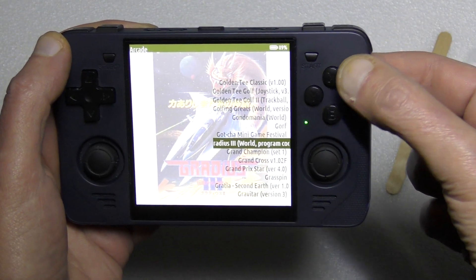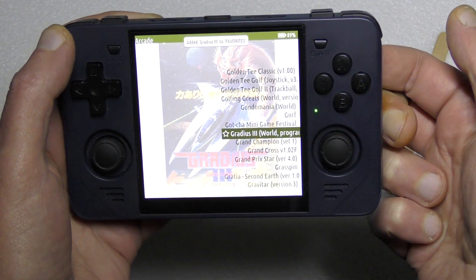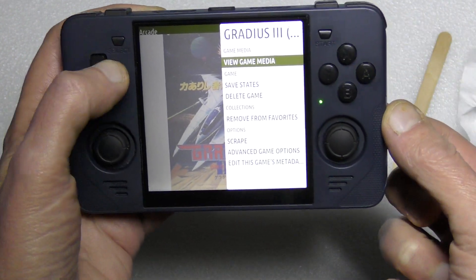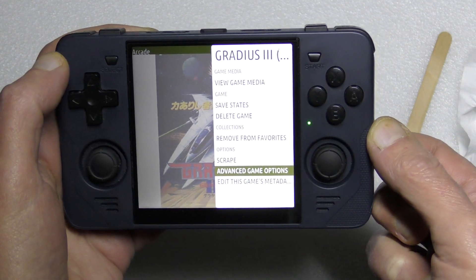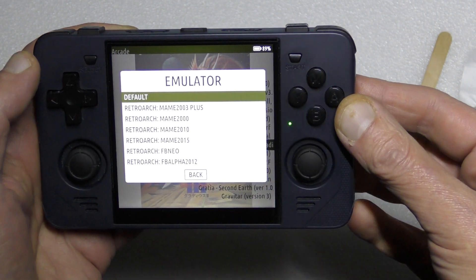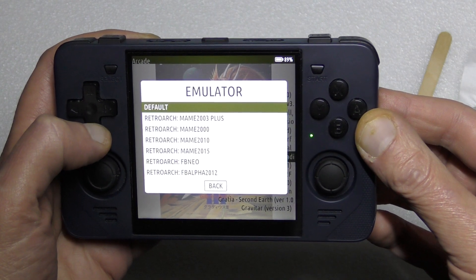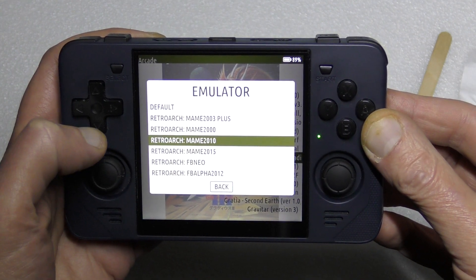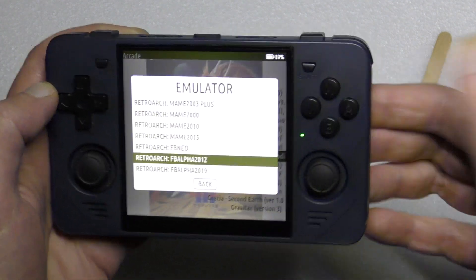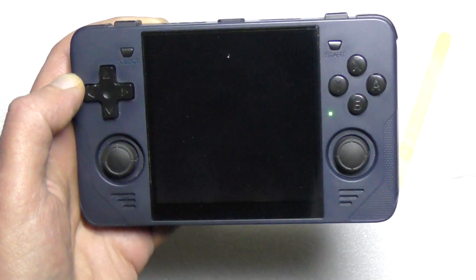Now if you long hold X that'll remove from favorites or add to favorites, but if you tap X it'll bring up that menu. Select the second from the bottom — Advanced Game Options — then Emulator. Press A to get to the list. If it won't run on the default, which is MAME 2003 Plus, most games will run on 2010. This particular game runs on 2012. Press A to select it, then B to back out, and run it as usual.